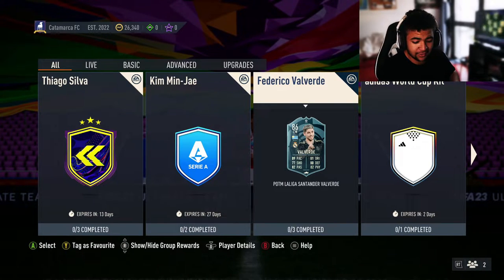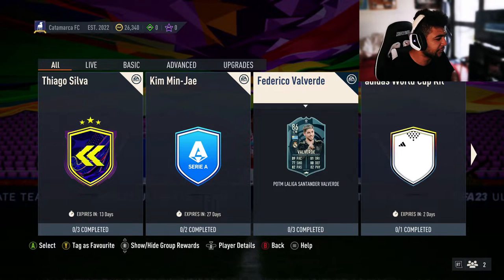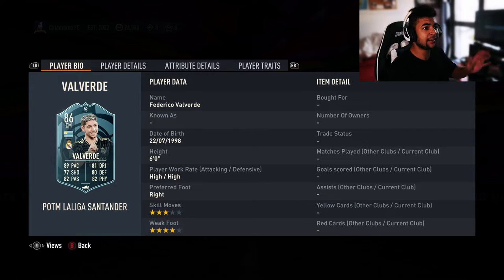Welcome back to the video. As you guys can see on screen right now, Federico Valverde La Liga Player of the Month has just come out. He's available for 31 days so he's easily craftable regardless of what the SBC requirements are. Let's have a quick look at his face card stats.